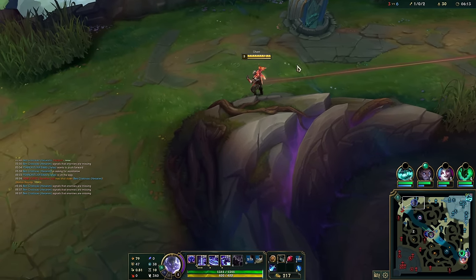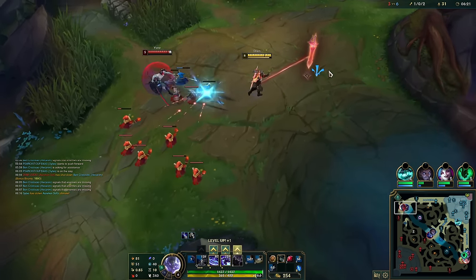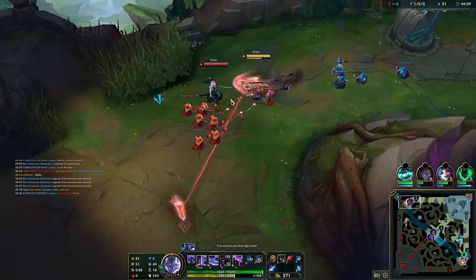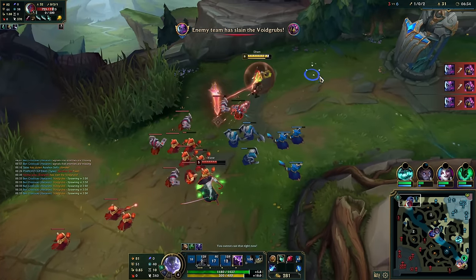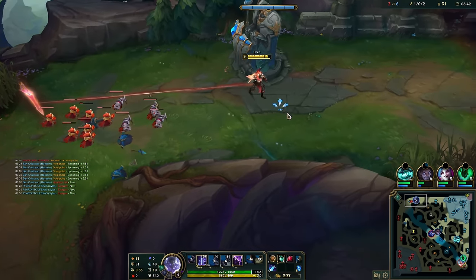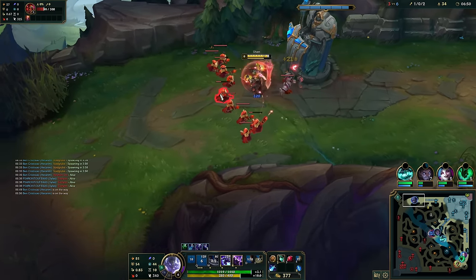I'm playing Flash Ignite now — I have changed my mind again about Teleport, and this time it's for real. I have never reached Challenger by playing with Teleport. I am a dirty Ignite cheeser and I'm embracing it. When I was stuck in 500 LP Master, I thought: let's go back to basics — Grasp into every matchup, Ultimate Hunter every game, Flash Ignite, solo kill people. I'm just gonna kill people. That's what I do best.